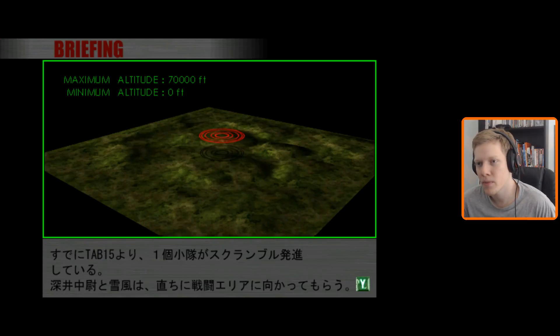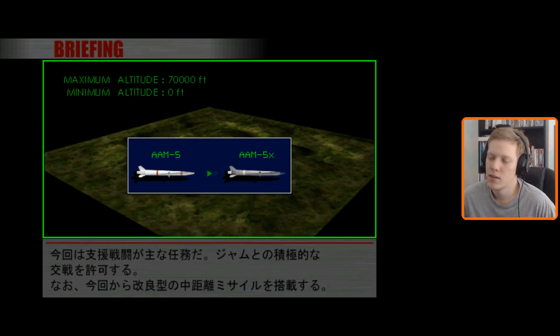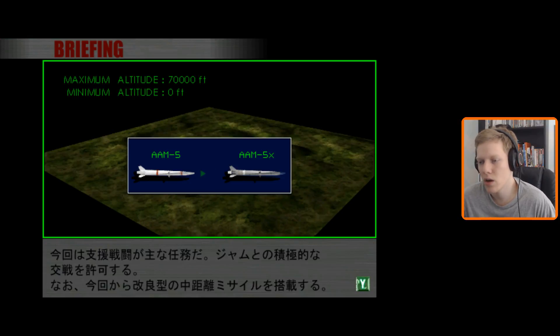We have some interceptor aircraft scrambling from Cab 15, the Ford Air Base, from the 511th squadron. And Yukiatsu is going as well — he has to make an observation there, look at the JAM, look at their behavior. And we got an upgraded long-range missile, the AAM-5X. Thank you, Booker.